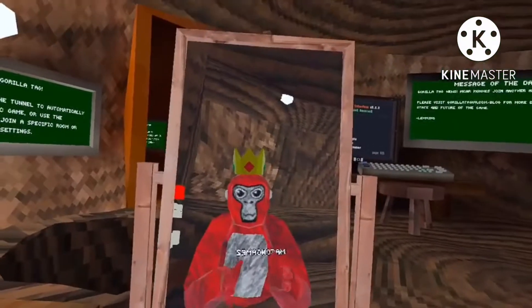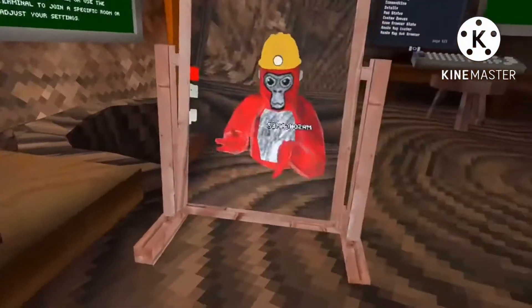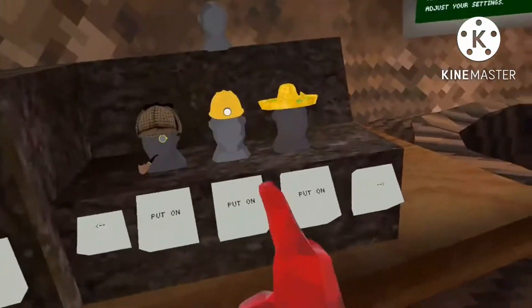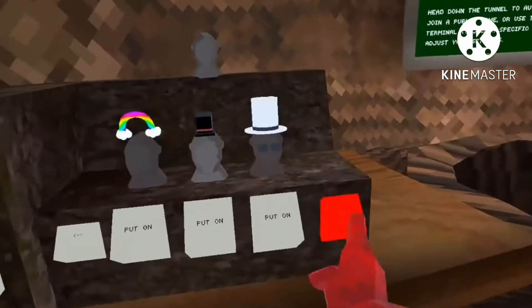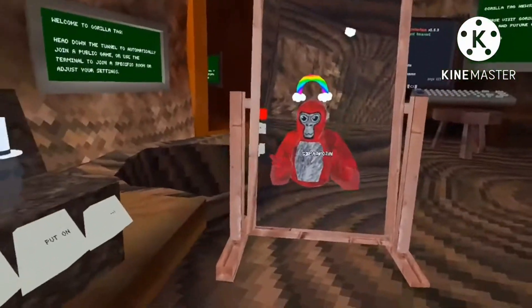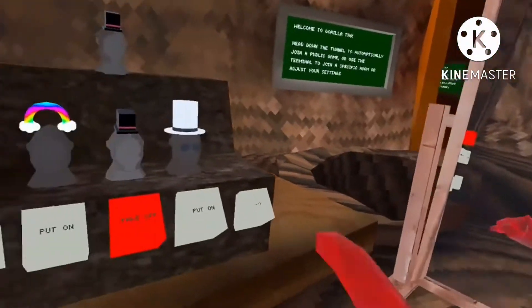Bow down to your monkey king! Detective hat — can I pop the bubbles? I don't think I can. Miner hat — the light actually works! Salsa hat, which is actually not salsa, it's guacamole. A rainbow hat, you know, if you're just feeling like a happy monkey. Is this like a Minecraft top hat? I think so.